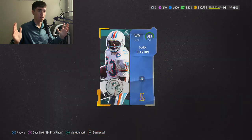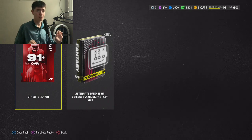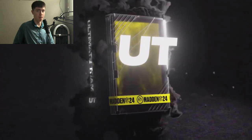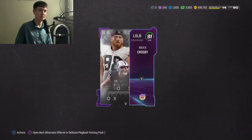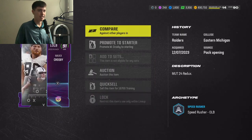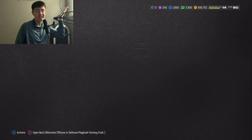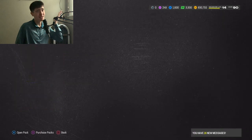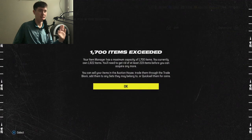Here we go, 90 plus — cool animation, just don't let me see a 90 overall. It's a 91, it did plus! 91 Mark Clayton, we'll take it. 91 plus — please by god let me see a Zero Chill animation. It's a Redux — ah, it could be okay I guess. Probably not a crazy Redux, but he's about 250k, not terrible. Could have been better, but honestly that's not bad.